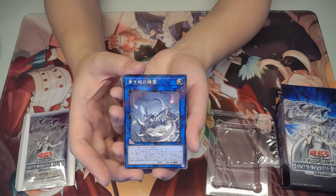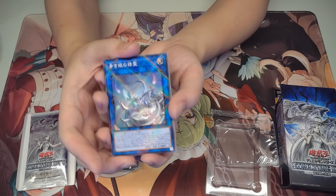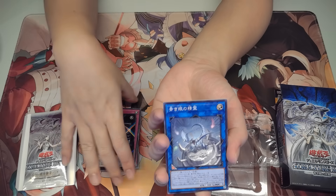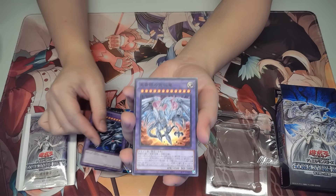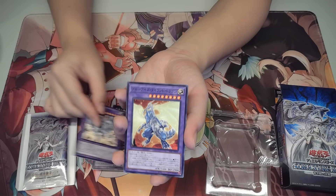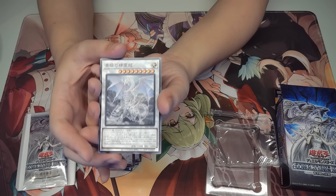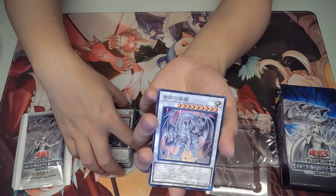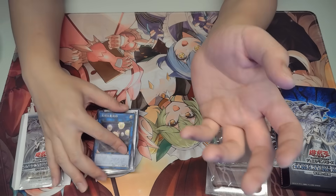This is the new Blue-Eyes Spirit Link monster — this is the one that allows you to search for the Mausoleum field spell. It's a singular Link material monster, so you can use the Stones or the White Sages to summon it. We have the OG Blue-Eyes Ultimate Dragon, Neo Blue-Eyes Ultimate Dragon, Blue-Eyes Twin Burst Dragon, Blue-Eyes Tyrant Dragon, Blue-Eyes Spirit Dragon — the synchro version — and Azure Eyes Silver Dragon, which I'm not running anymore; there's just no space in the extra deck. Heretic Spheres is also always an option, but I have no space for it either.